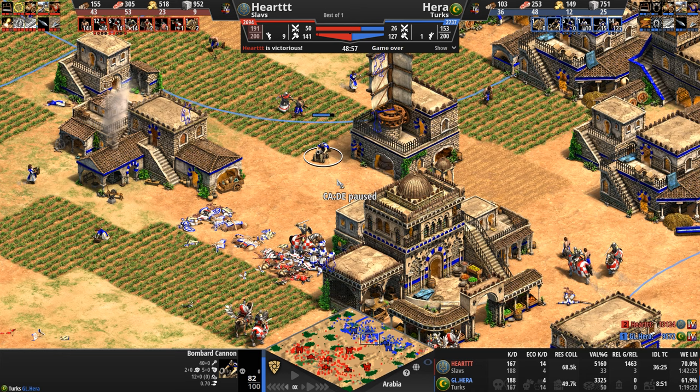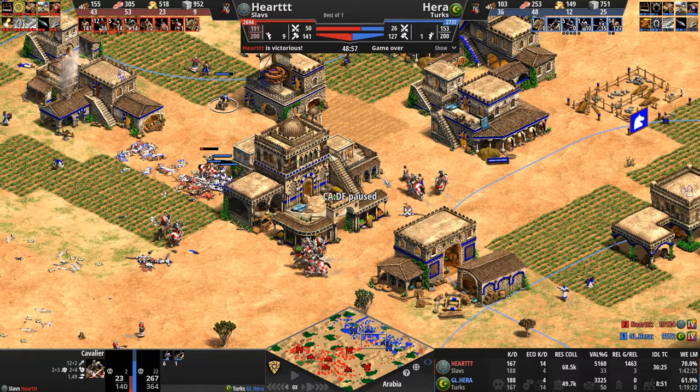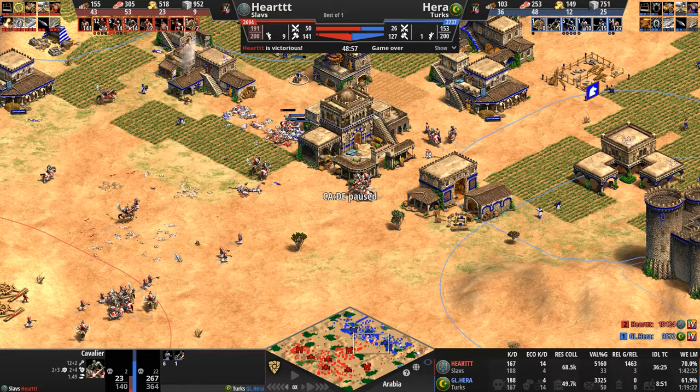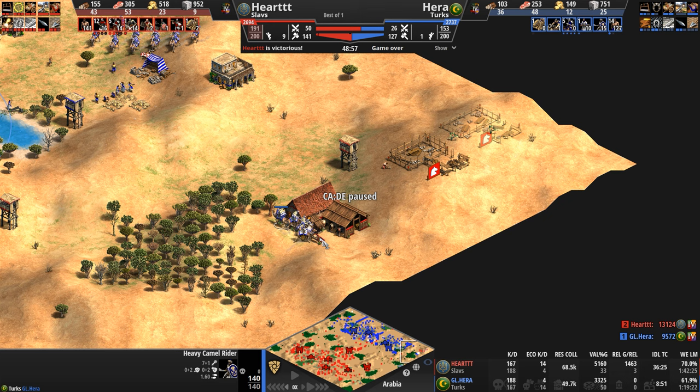What's garrisoned inside — a skirmisher, two villagers — so there must have been some raiding here by Hera. In any event, the janissaries are down. Six down, the bombard cannon is now exposed, another janissary falls — these villagers are dead. Hera's army count of 26 is about to go down by seven — seven really powerful units — and his opponent is about to start raiding the hell out of him with hussars.